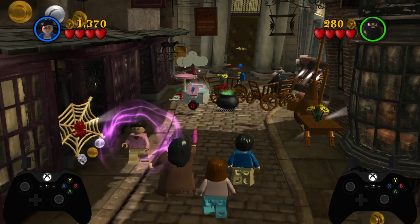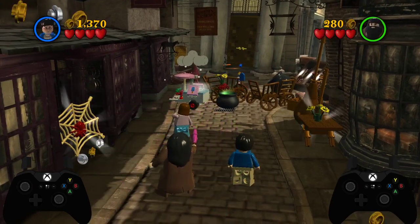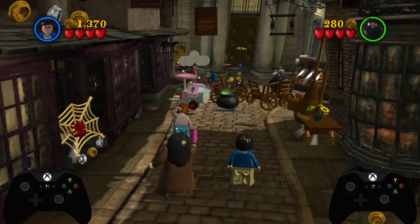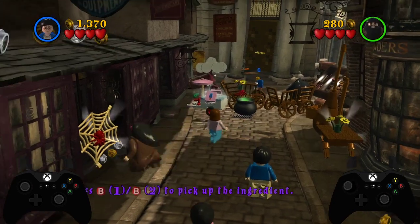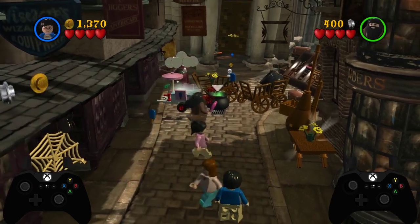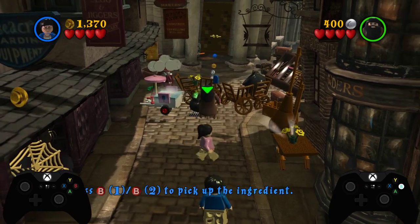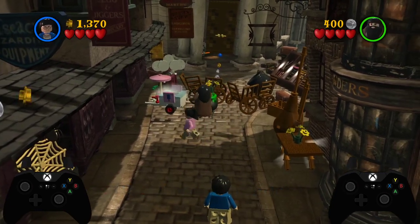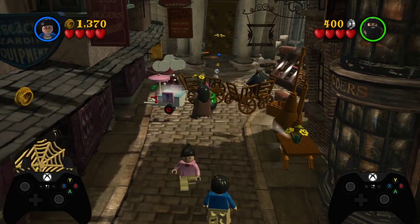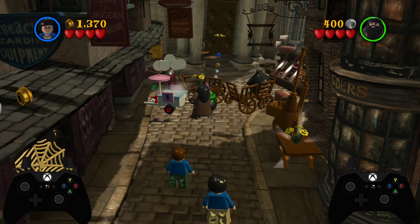We'll stop about here. We've got to build this potion to be able to break the barrier in front of us to get into Gringotts. With Hagrid, he'll pick up the spider, use magic on this ice cream cart to reveal the lolly, pick up the lolly, and put them both in the cauldron — you can only pick up one item at a time. So we go to the cauldron while the animation for the ice cream truck is resolving itself.